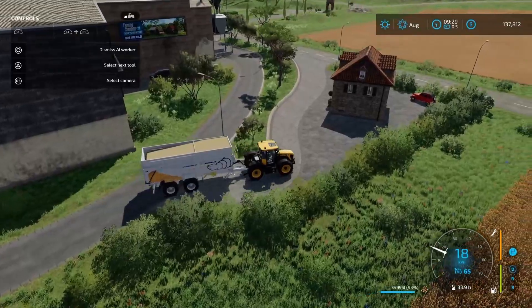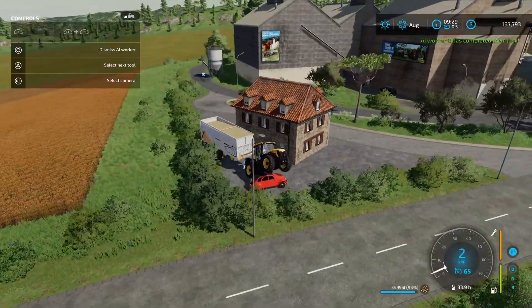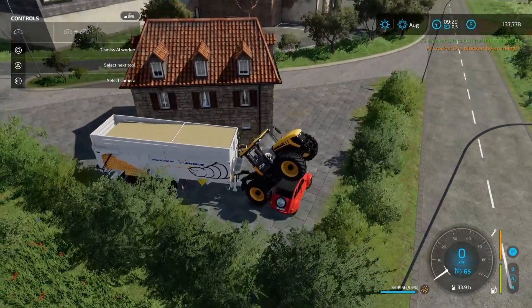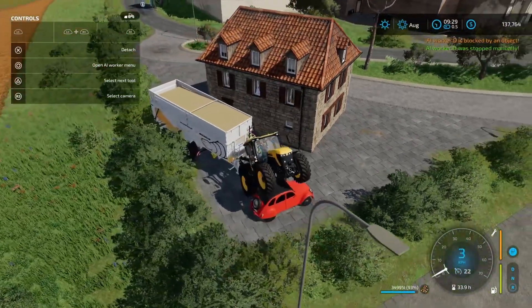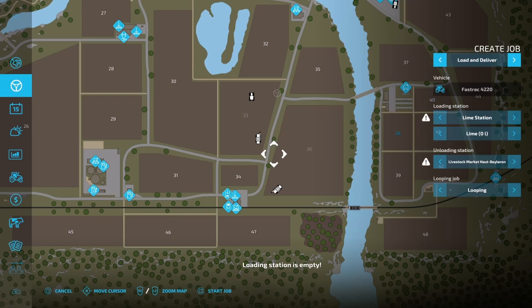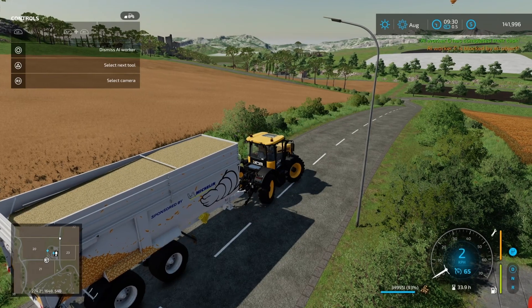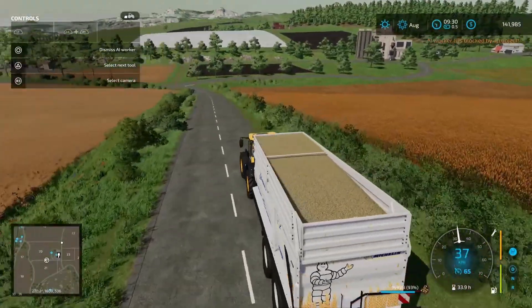Something tells me the AI needs a little bit of work. I think the issue was I didn't start it on the road correctly. So let's go deliver to the farm shop — we'll get it to loop and start job. This guy should navigate over there nicely because we started it on the road.